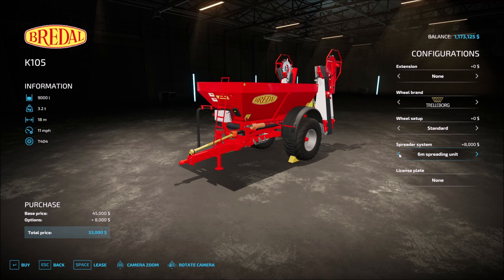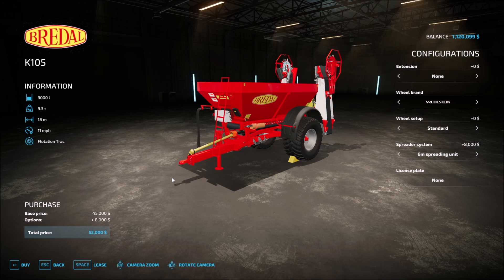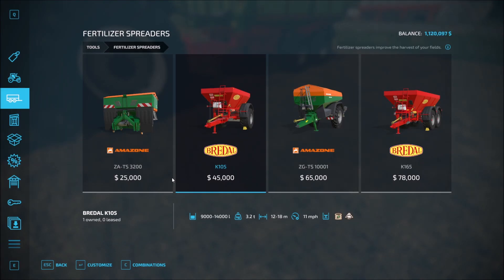Spreading discs, the six-meter unit — I like that. We get to go from 12 to 18 meters, which is worth the extra eight grand to me. We won't need the extension for capacity because the AI workers will be taking care of it. Let's get some Michelin tires on this thing — Continental, very nice. Let's go ahead and buy that. Boy, we are spending some money, and it makes me nervous every time. We're down to 1.1 million. So that takes care of the spreader.